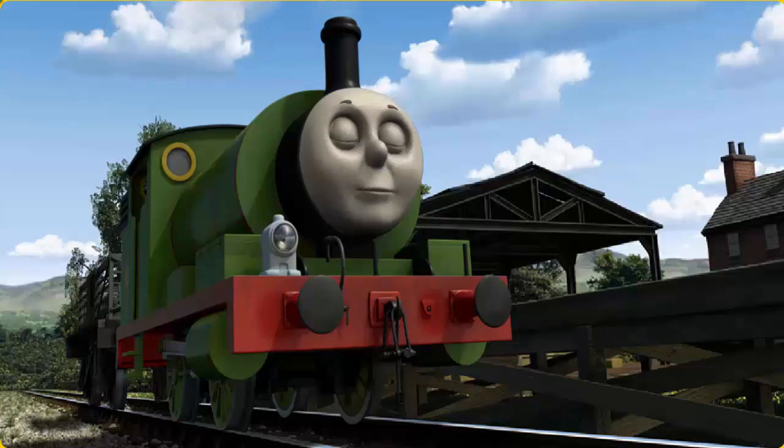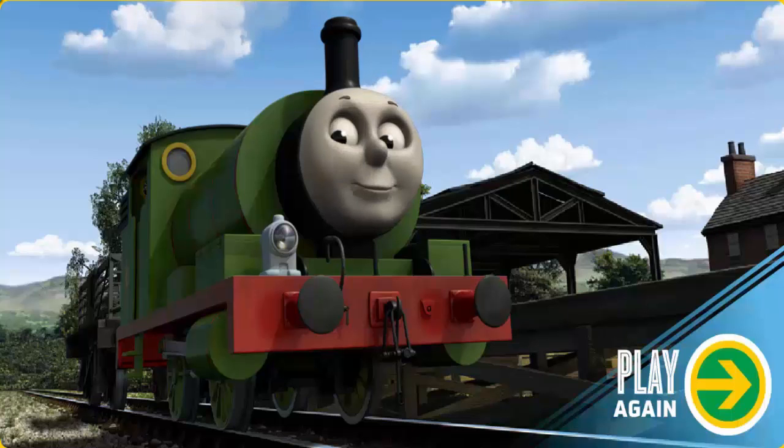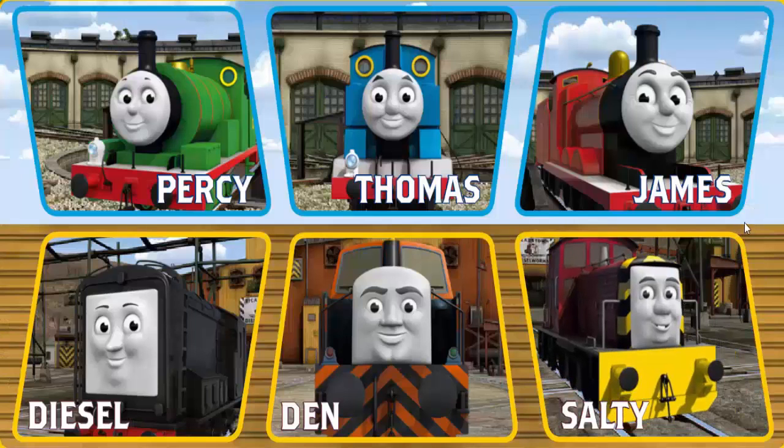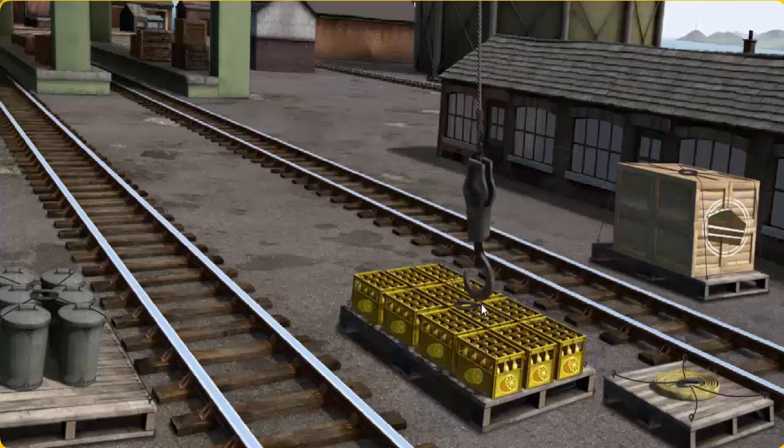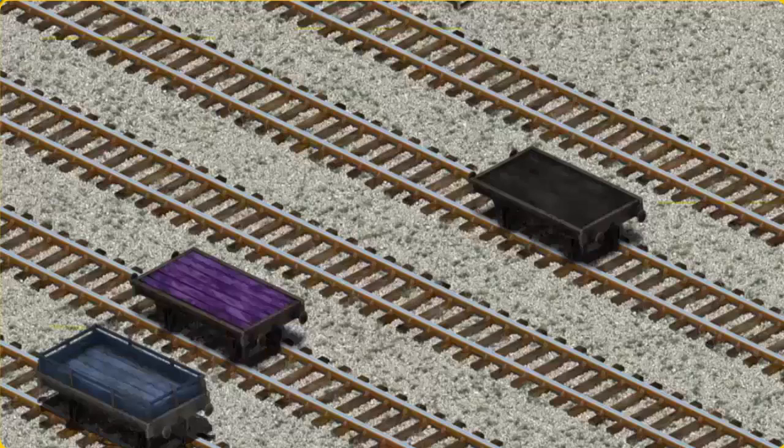With your help, he was right on time. Play again. It's a busy day at Brendam Docks. Thomas and his friends have many deliveries to make. Thomas must deliver the bottles of lemonade to the fair. Help Cranky find the bottles of lemonade. You found them! Let's lift and load. Now the cargo must be loaded. Help Cranky find the black flatbed.